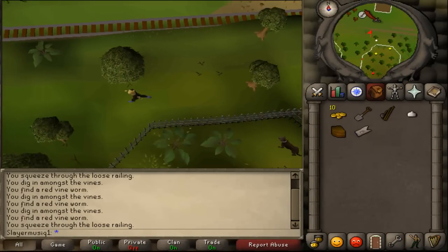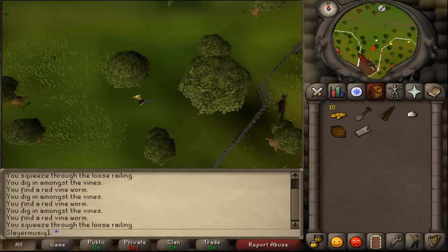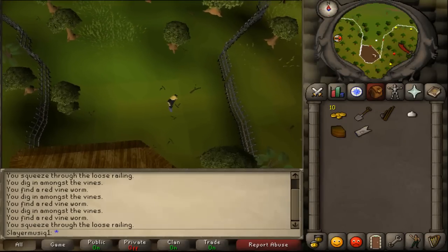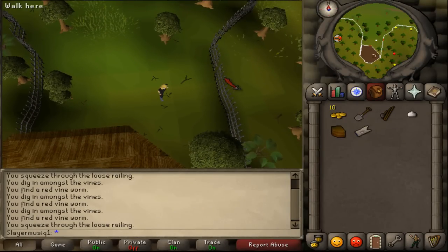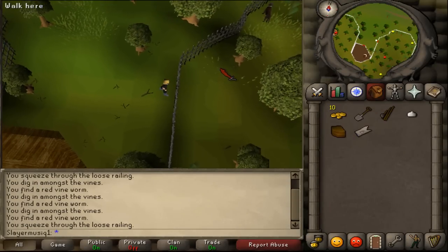Until you see a farming sign on your minimap, go south. You will find a small building and a gate sign at the fence. There you will find a loose railing. Squeeze through the loose railing.